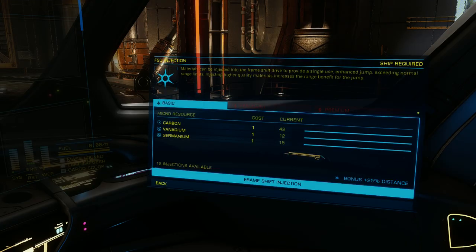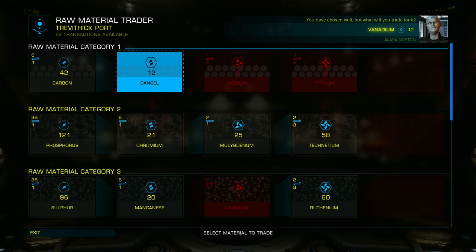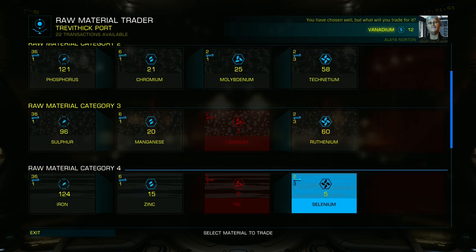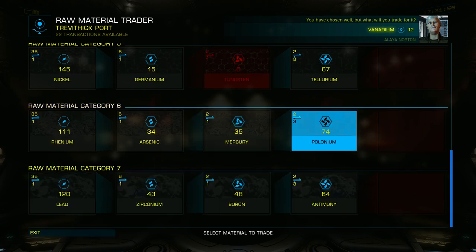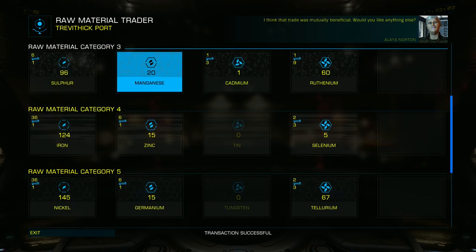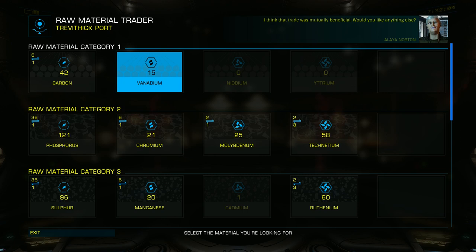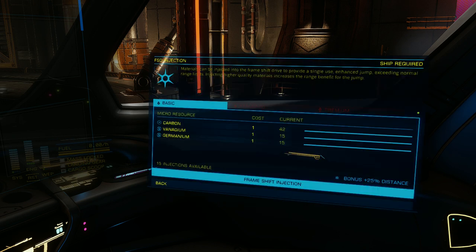Let's say we want more vanadium to equal the same amount of germanium we have — this would then give us three more injections. Click on the material you want, in this case vanadium, then look and see which material that is a higher grade than vanadium that you wish to trade. Here I have chosen polonium — for every two pieces of polonium we can receive three pieces of vanadium. As you can see, we have now gained three more pieces of vanadium, and we have now gone from 12 to 15 injections available. This principle of trading is the same for all traders and their materials.